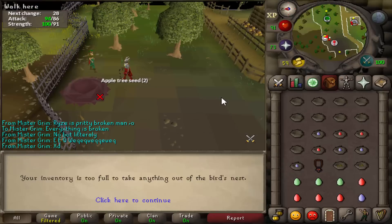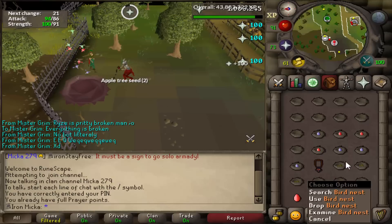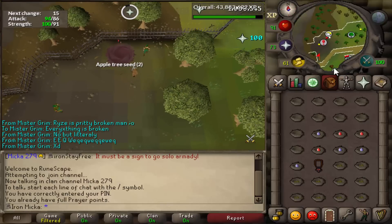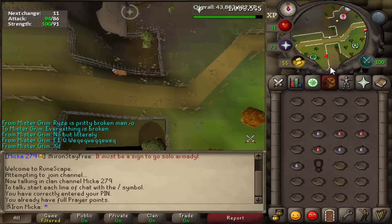Another thing the shrine gives is a special kind of outfit — you can get an evil chicken outfit from it. I wasn't lucky, but I didn't really have that many eggs in my bank because I actually dropped them not that long ago since I needed the bank space. Yay Iron Man stuff.